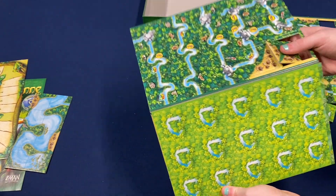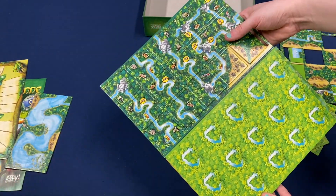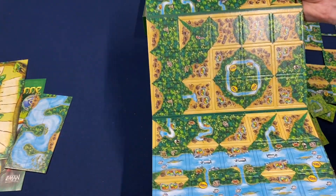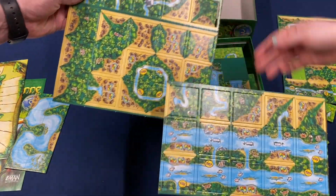Got some leopards, some butterflies, more tiles popping out. I like the stonework and the little camps — that's pretty cool. The stones kind of end your roads and rivers, so we've got a bunch of different ones there.